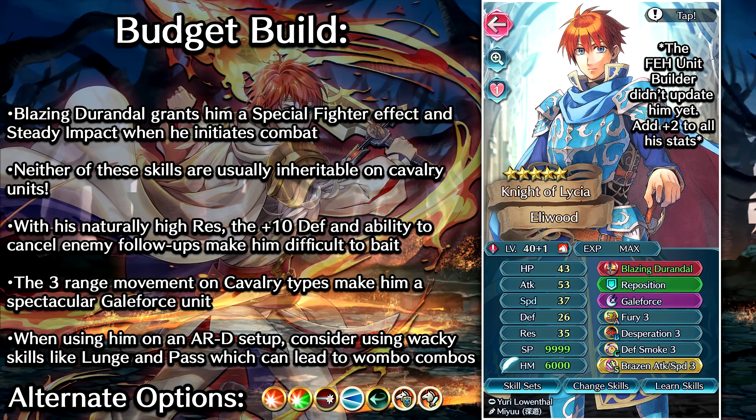Another pretty goofy option you can run on him is Pass. If he attacks foes and builds into Galeforce, he's gonna be able to pass through the foe he attacks and start attacking the back row. So another really good option for Aether Raids if you're gonna set him up on a defense team — having Pass can really throw a wrench into the plans of opponents. If they're trying to bait your entire team with a super tank, Eliwood can actually bypass that and start attacking the back row. So Pass is low-key a pretty cool option on him. And for the C slot, we're going with Defense Smoke, so he can attack the foes once, get some debuffs, and if he activates Galeforce, he'll be able to attack again on a foe that has minus 7 defense. Pretty nice synergy with the build.